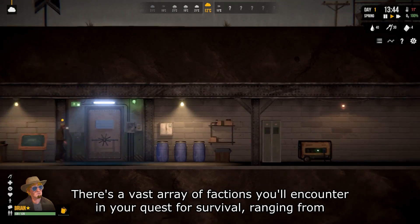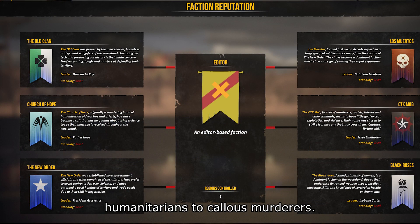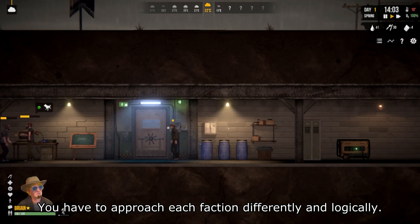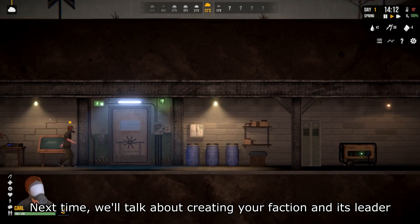There's a vast array of factions you'll encounter in your quest for survival, ranging from humanitarians to callous murderers. You'll have to approach each faction differently and logically. Next time we'll talk about creating your faction and its leader.